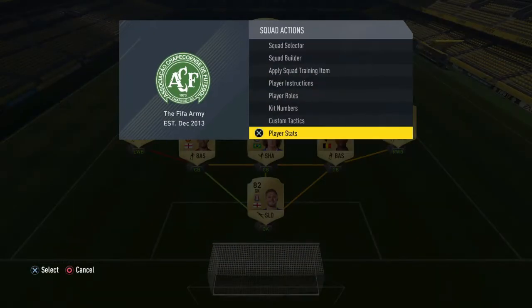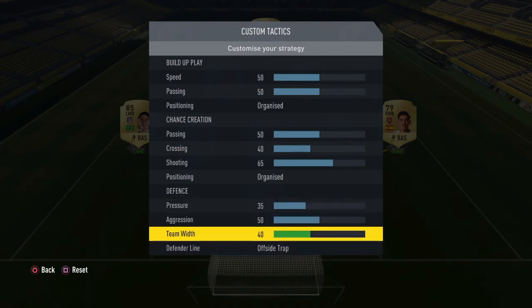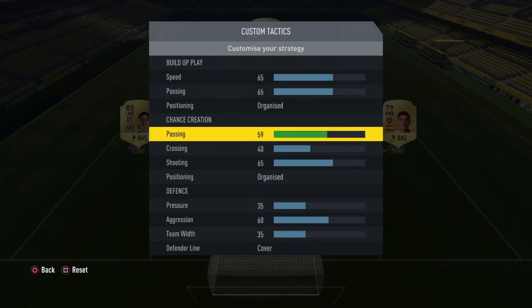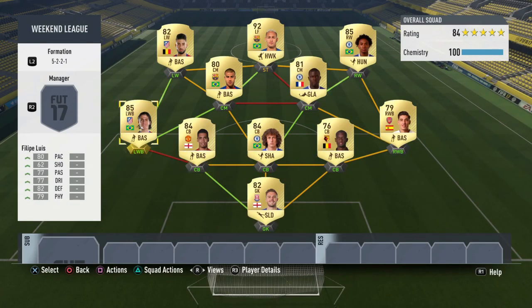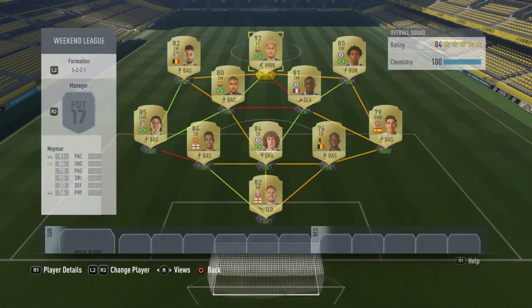Let me show you the custom tactics. On defence I have this down to 35, aggression up to 60, obviously on cover. Speed I have up to 65, passing 65, organised, and passing up to 60. Crossing I leave, and I put one setting up to 70. I usually have full backs set to stay back while attacking — sometimes I change that, but when you've got two wingers you don't really need them coming forward as much. I let Kante free roam and Rafinha stay in position, with more attacking freedom for Neymar. Press back line and chip through ball.